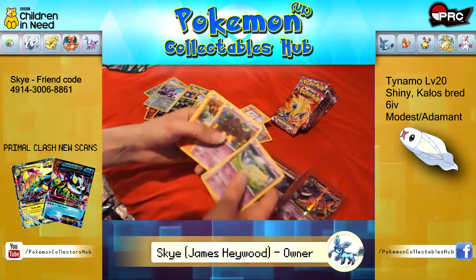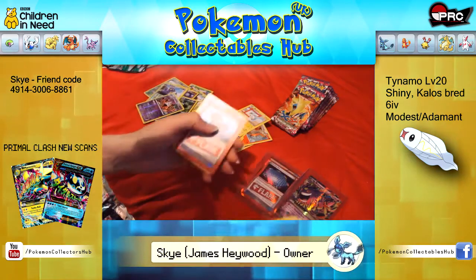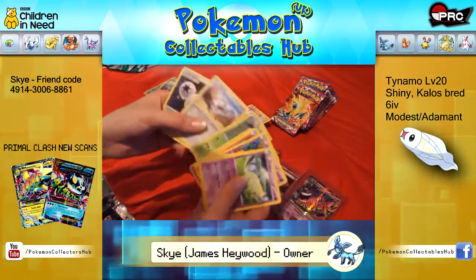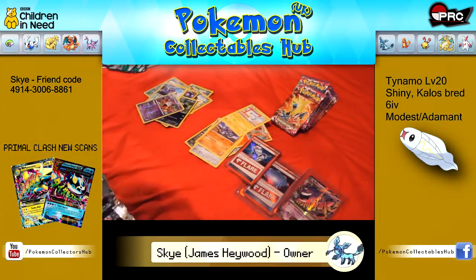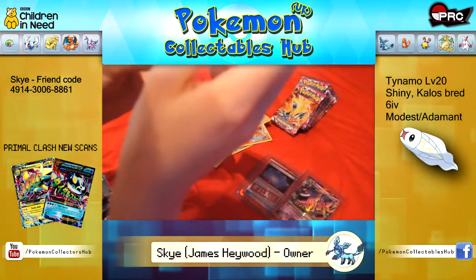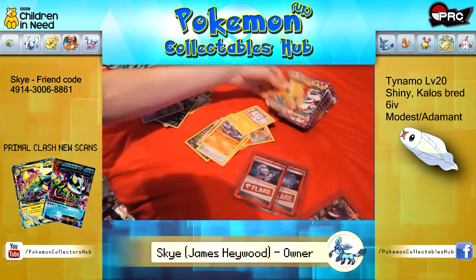Gulpin, Spearow, Pumpkaboo, Litleo, Swirlix, Chandelure, Reverse, Head Ringer — the other Flare Gear here. Swadloon, Klefki, Double Colourless. Head Ringer being for sale as well, as I already have one. That's both Flare Gears in one box — not too bad at all.